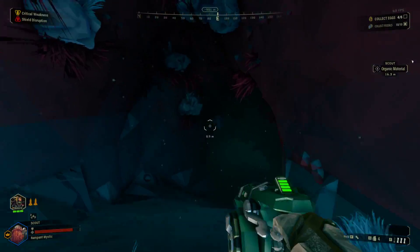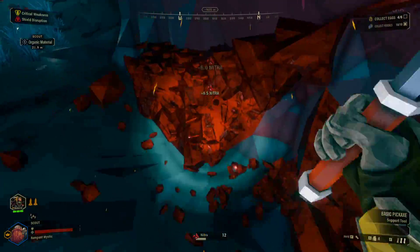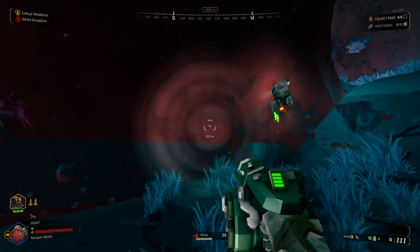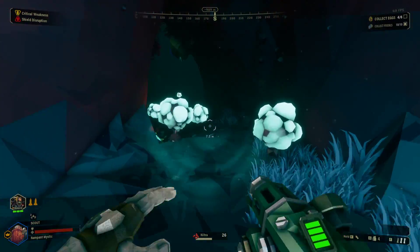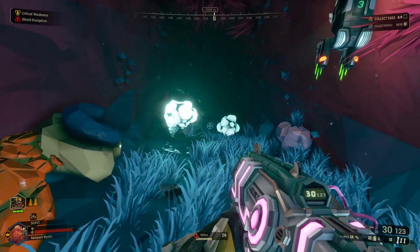Okay, let's continue on. The fossils — alien fossils have been very generous to us. There's in fact a lot more that I saw that were relatively easy to get. I'm getting more Nitra, might as well, just in case. I'm gonna call in a supply drop soon. Okay, doing those just to get rid of those spike things — spike traps, whatever they're called.